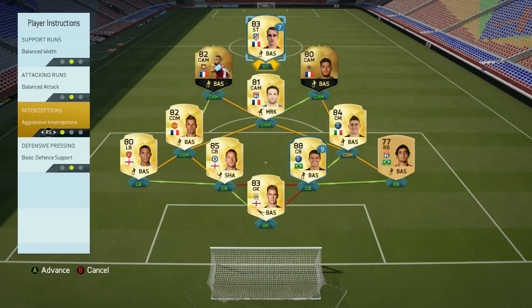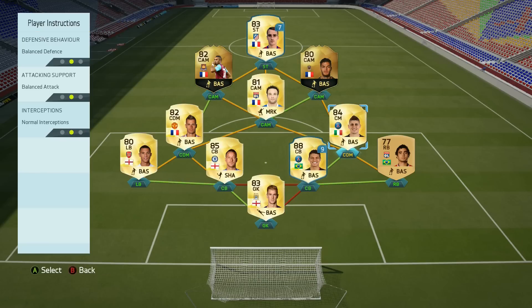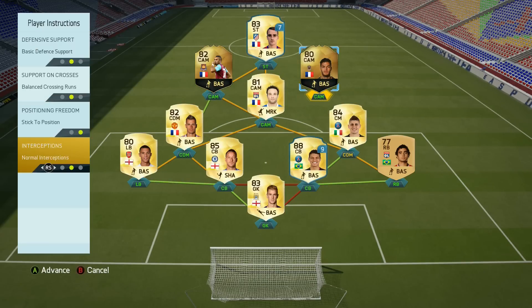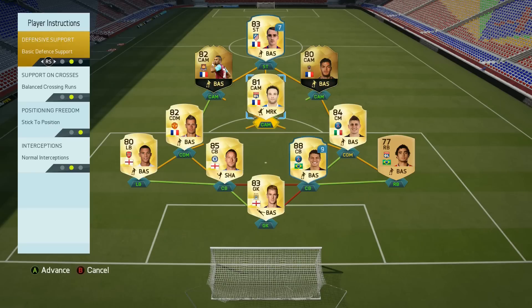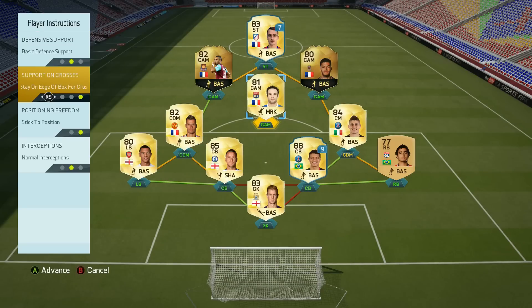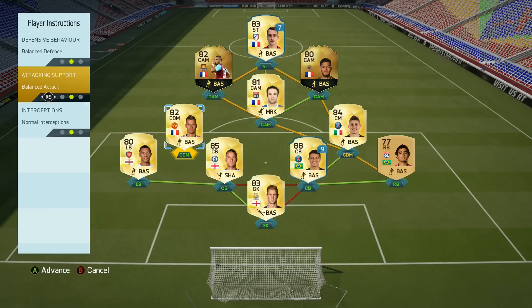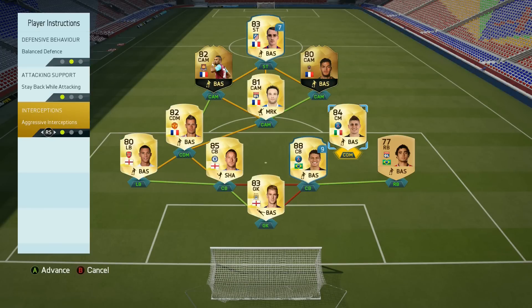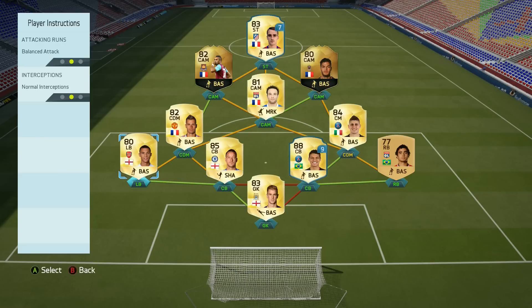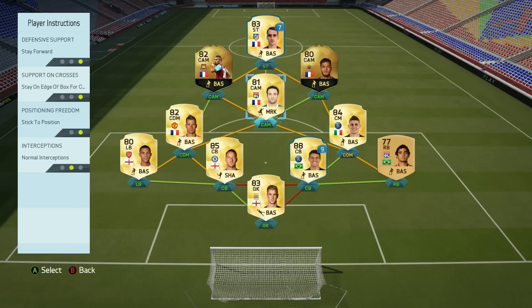We went with the 4-2-3-1 with two CAMs. Don't be fooled by the squad creator — the CAMs look tucked in, but this is actually a wider formation than it appears when you're building it. It's a little bit wider than most formations. I'm okay with it; it's not my favorite but it's not bad at all.